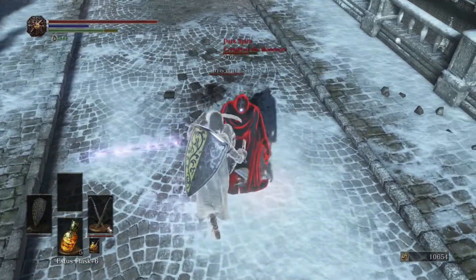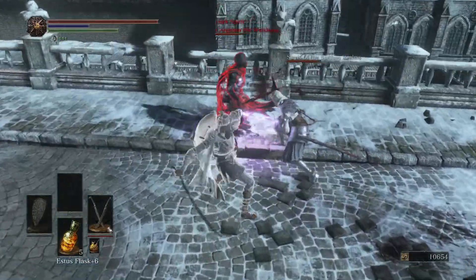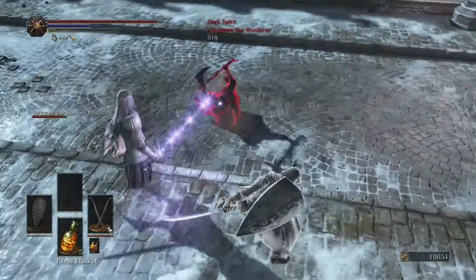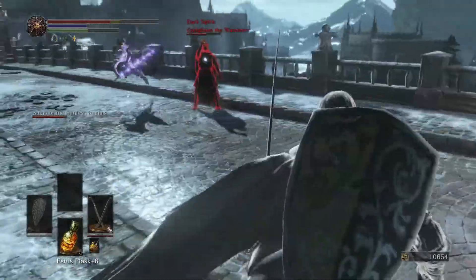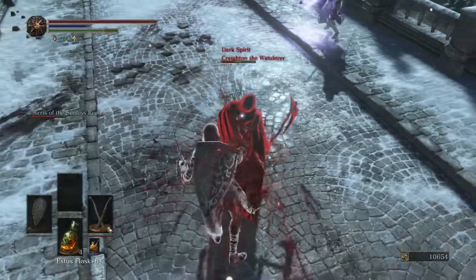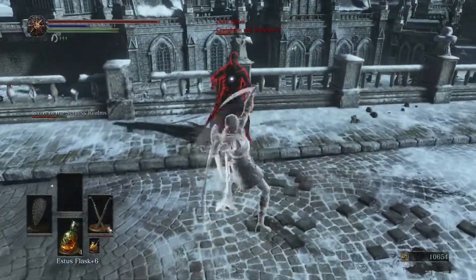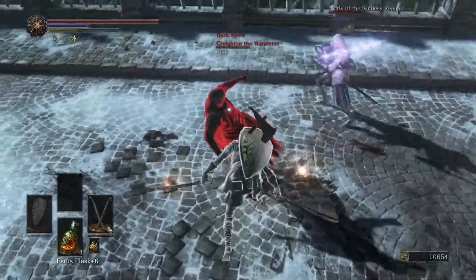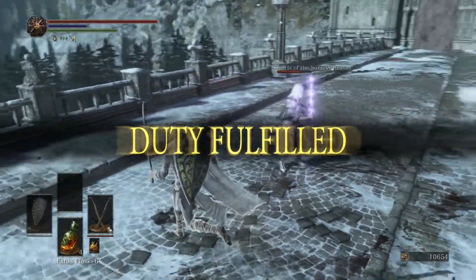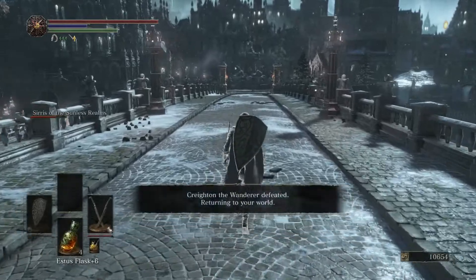There we go. He's doing a lot of dodging. Come on, hit him. At least we got some decent backstabs off. We got him — we carried Sirris, and we should be good to go. 'Thank you for your kind assistance. Blessing of the moon upon your journey.' And that's that.